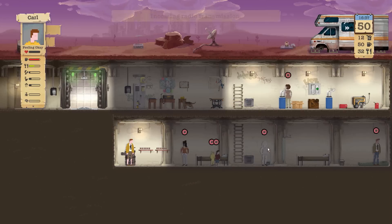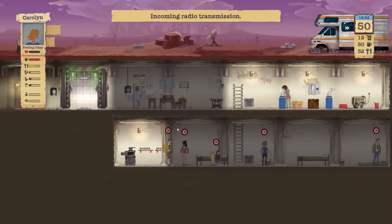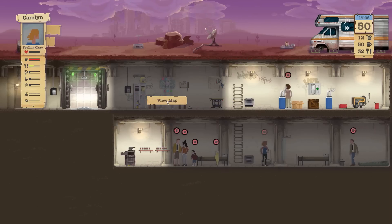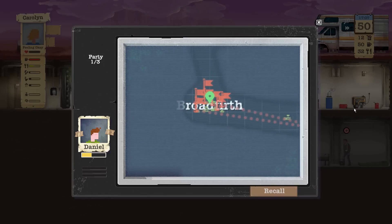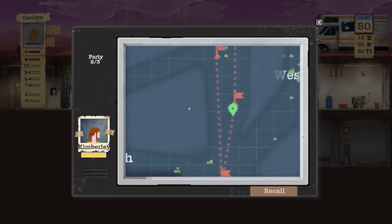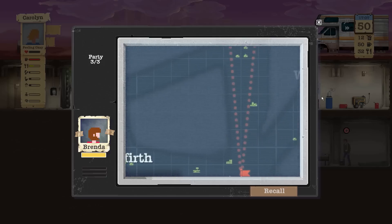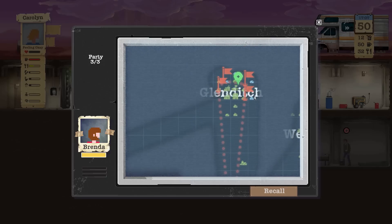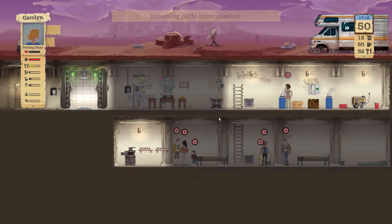Everything else seems fixed for the most part. Radio transmission — accept. Search location. Where are we at in terms of the map? My lord, we've been doing a lot of expeditions here for a while. You're kind of wrapping up this area, Daniel. You're losing a lot of health though. Who's next? Kimberly is up here. It does seem like somebody's probably on her way back — as a matter of fact, it could be Kimberly on her way back. Brenda's still up there doing her thing. There's still a few houses we haven't checked out though.